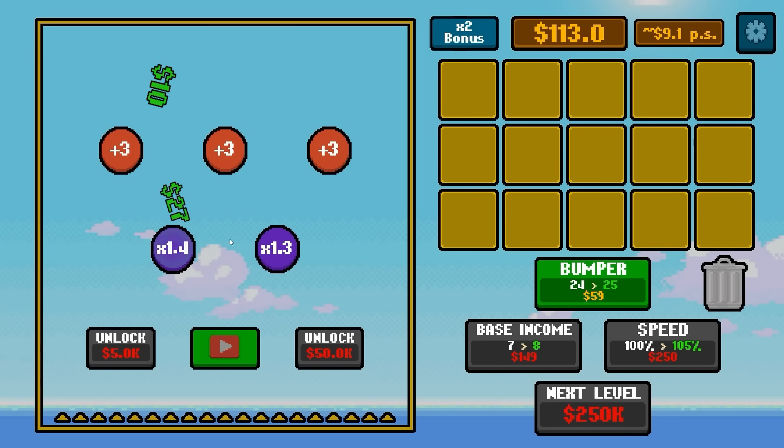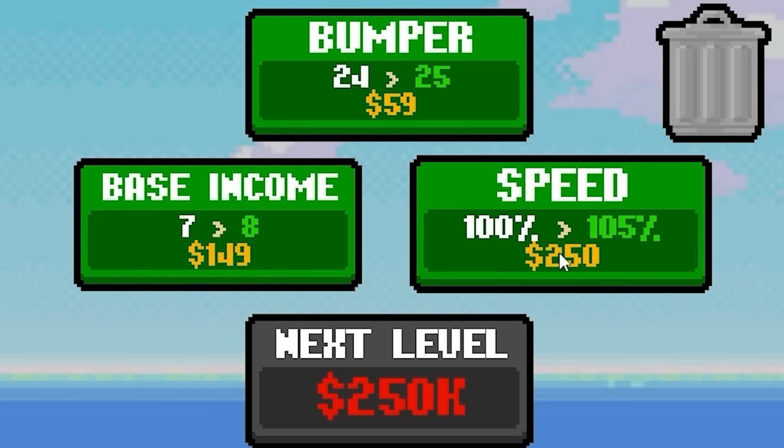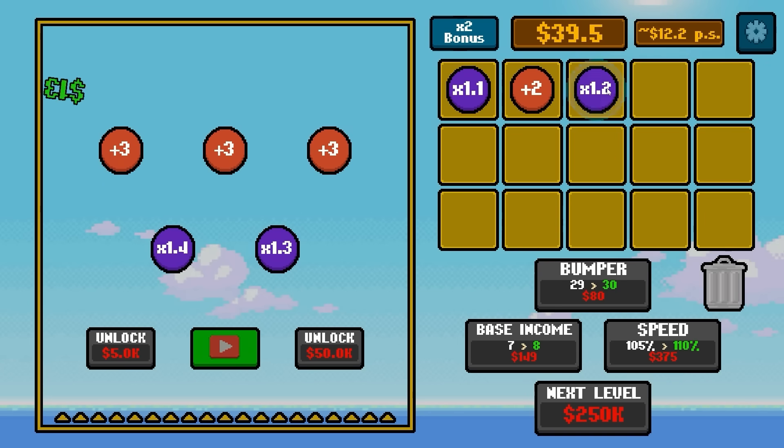We already got a new bumper unlock, so that turns up to a 1.3 and a 1.4 times. That one just bounced between the two and landed at only $52 — there's a bit of a cooldown once it touches one. We're going to speed the whole process up by 5%, and yes, that is going to make quite a difference. Then we're going to spend more money on bumpers, because we can always add more value.